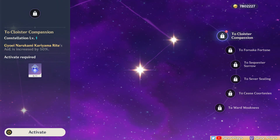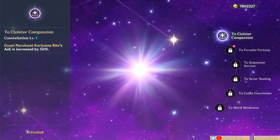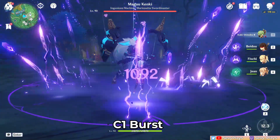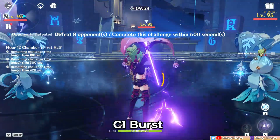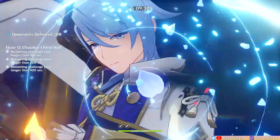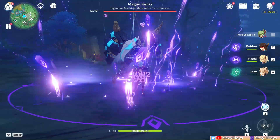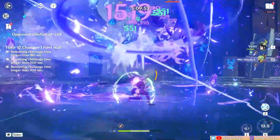First up is C1 and it just increases the AoE of Kuki's burst by 50%. You can clearly see the AoE increase in the before and after. It seems situationally useful — at most, it'll help ensure that multiple enemies spread apart will be caught by the burst and have Electro applied on them. This is especially nice for taser teams in multi-target battles, but against bosses it won't matter. And if you have a crowd controller on the team, the original AoE will more than suffice.